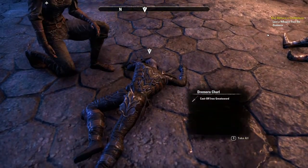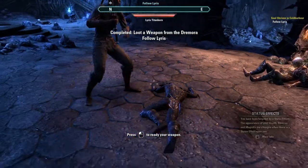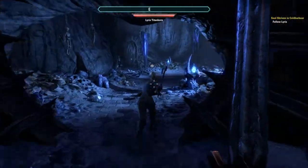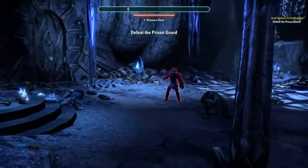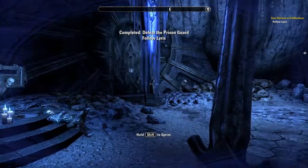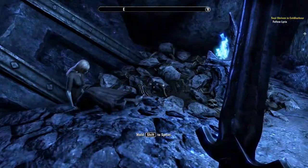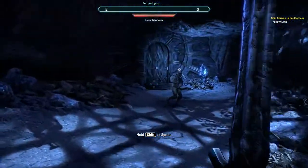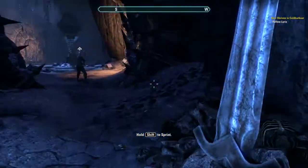Let's see if there's anything else to loot. Searching this guy — cast-off iron greatsword, which I really don't want. 'Keep the weapon ready and stay sharp — this place is full of surprises.' All right, so we're following Lyris — she's an important character early on here. Power attack, keep moving. I'm not going to hurry — I'm going to search every solitary corner of this place. Please mellow out, woman.